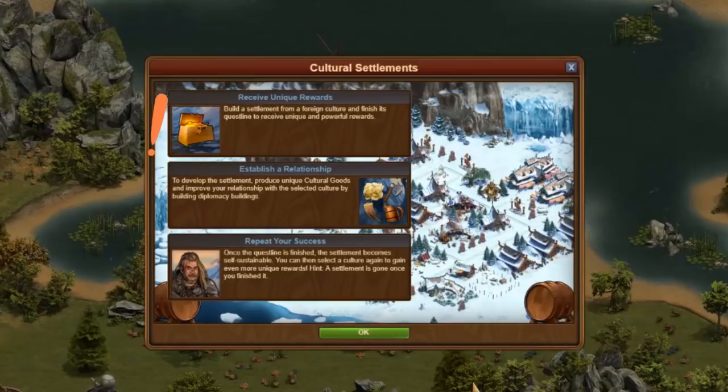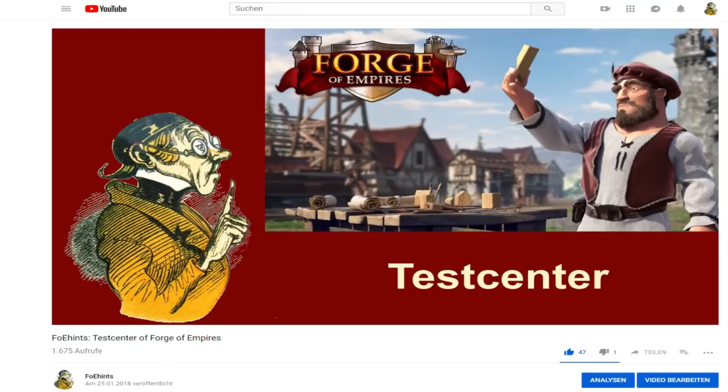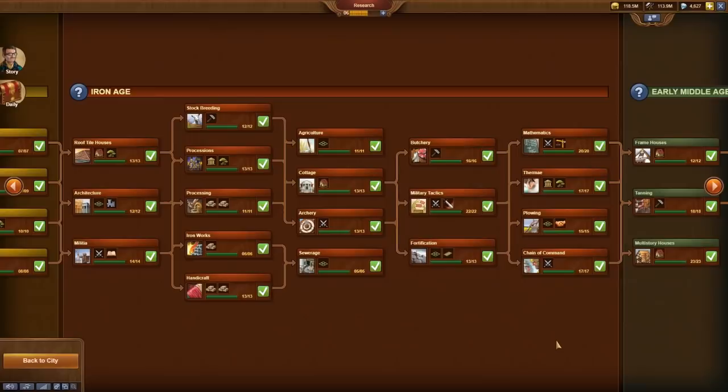Build a settlement from a foreign culture and finish its questline to receive unique and powerful rewards. To develop the settlement, produce unique cultural goods and improve your relationship with a selected culture by building diplomacy buildings. Once the questline is finished, the settlement becomes self-sustainable. A settlement is gone once you've finished it. Newly founded cities need at least the technology plowing on the technology tree to have access to cultural settlements.